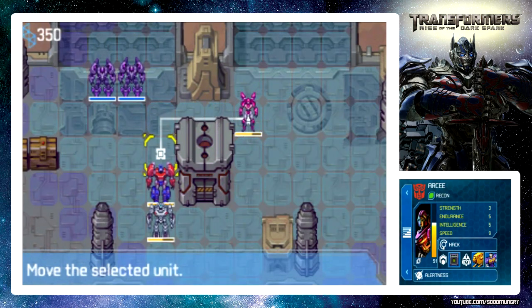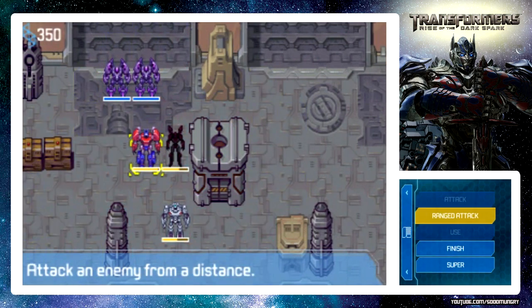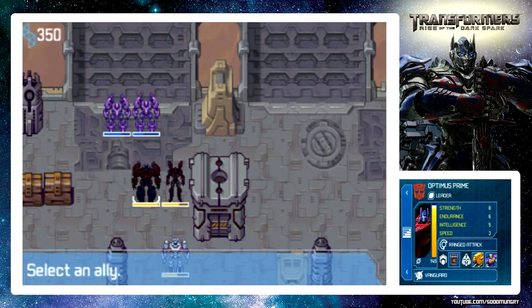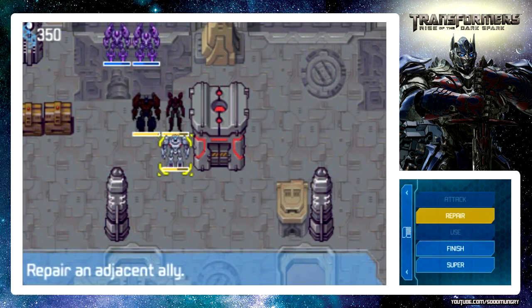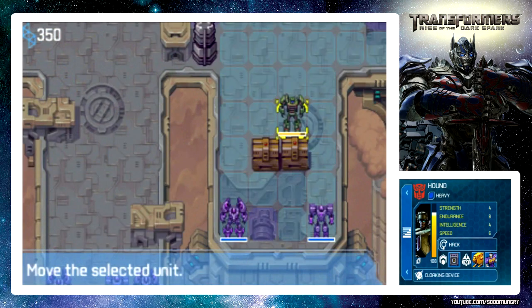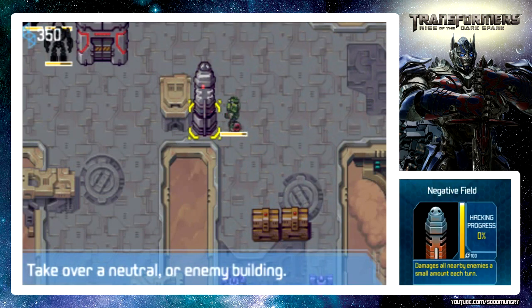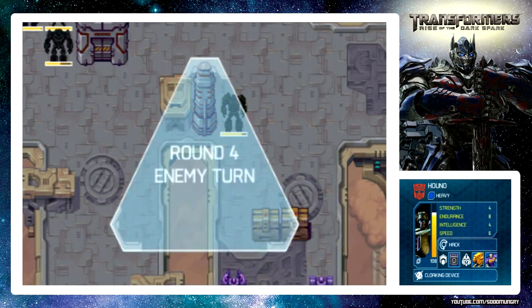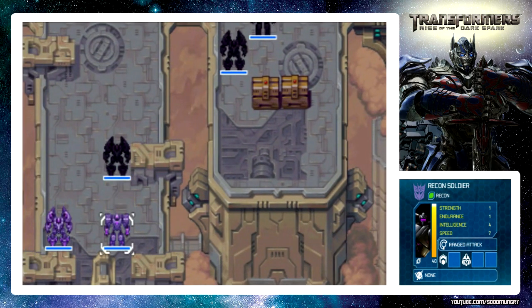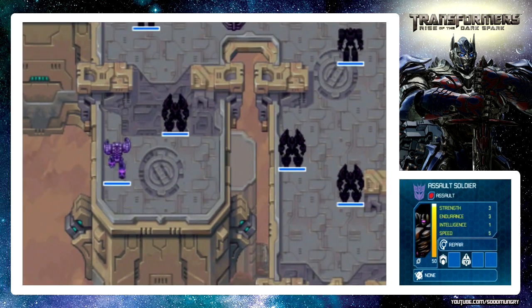We're going to move RC right here, Prime right here, and use a range attack. Nicely done. We're going to get healing from Jazz - actually I'm going to repair RC. I'll play this one a little bit slower. What does this do? We're going to hack this - nice. There's just a lot of Decepticons and I don't know if there's going to be another wave. Move forward - I wish you could skip them moving.